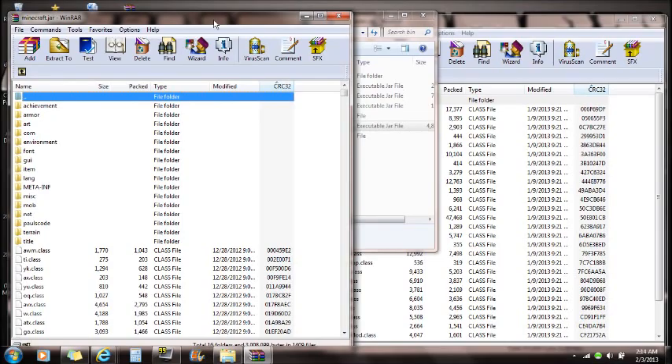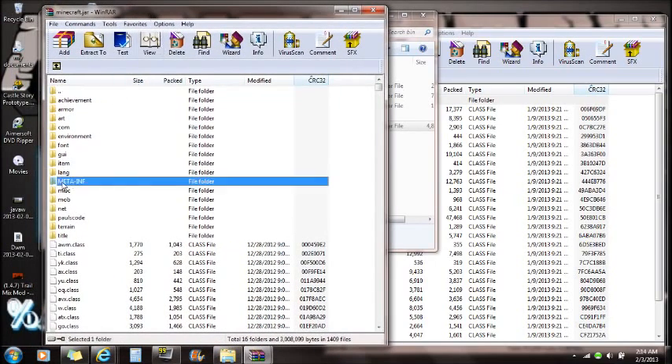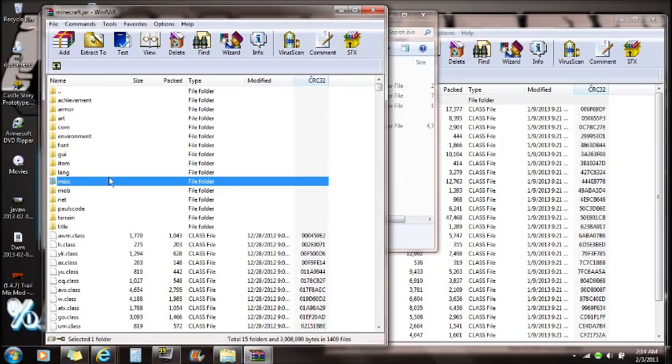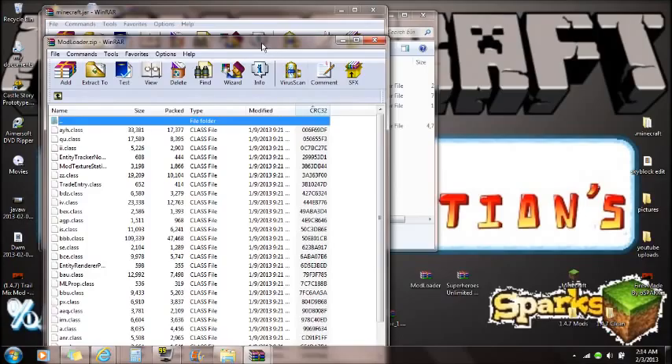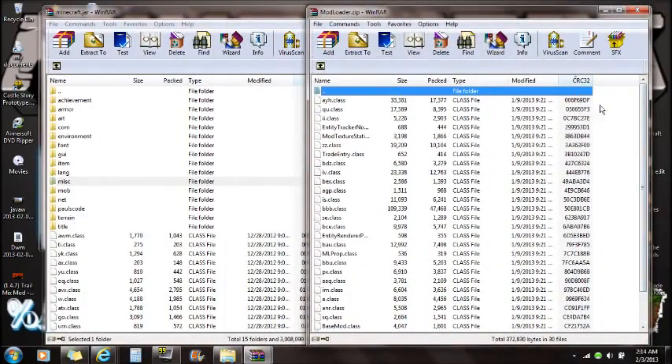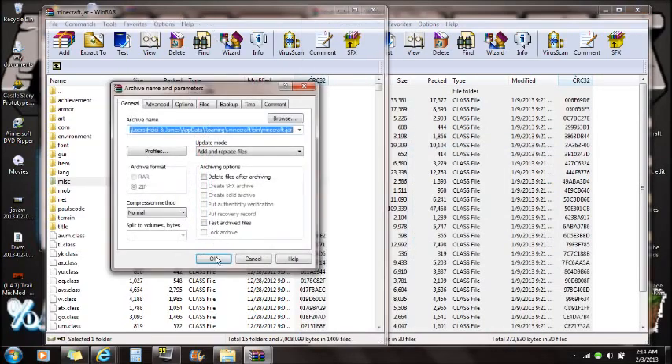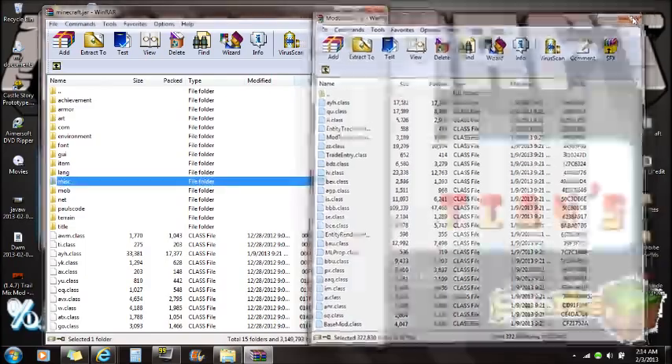If you don't already have WinRAR installed, there will be a link in the description. 7-Zip also works, but I'm using WinRAR. Now we're ready to delete the META-INF folder — right-click on it, delete the files, and push OK. META-INF does not allow your mods to run. Then open mod loader, select all the files, and drag them all into the minecraft.jar that you opened with WinRAR. Push OK and you're done with that.